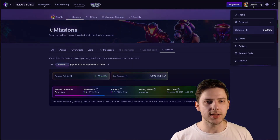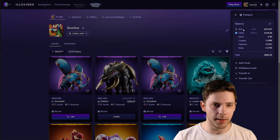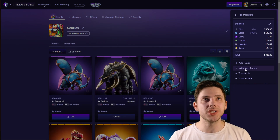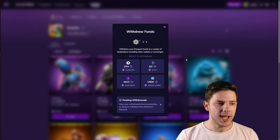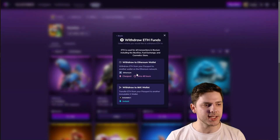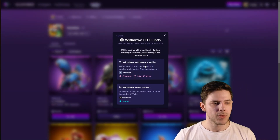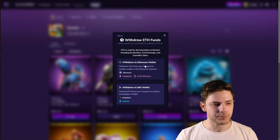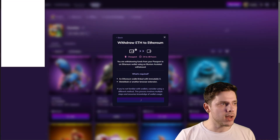Once you have ILV, if you want to withdraw it to your account, you will just go to your balances — passport balances — and you will just click the withdraw funds button. All you need to do is click on the ILV token. The process is the same for all tokens. For example, if I click Ethereum and click withdraw to Ethereum wallet, I'll just click that and then connect a layer one wallet.